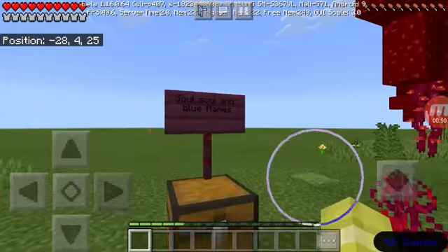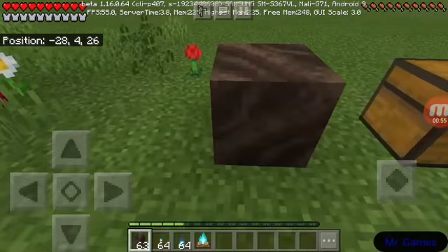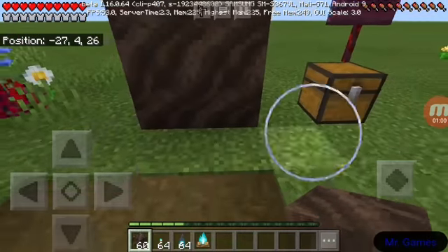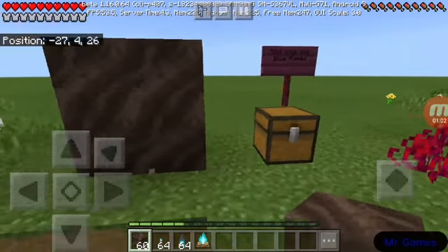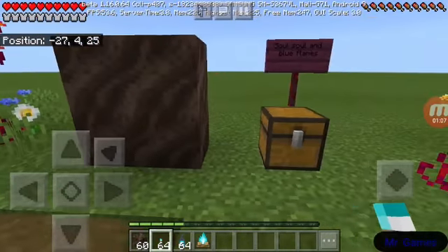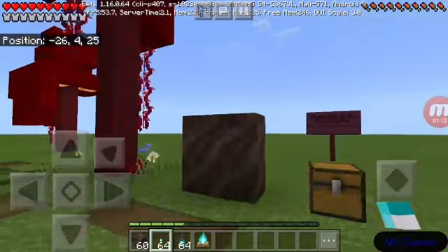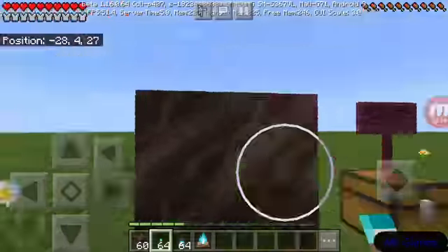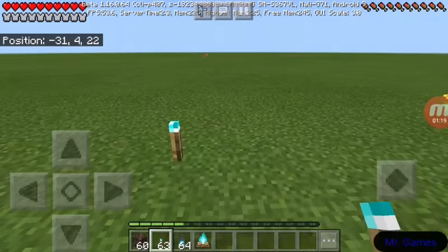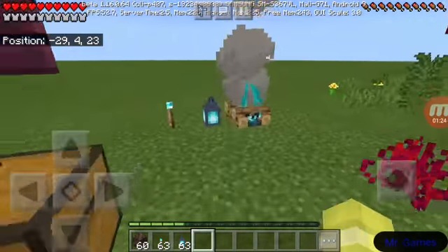Over here they added soul sand and blue flames. This is soul soil, which kind of looks like this. What you can do is if you put flames on that, it gives the flame a blue color. So you can have now soul torches, soul lanterns, and soul campfires, which all look pretty nice.